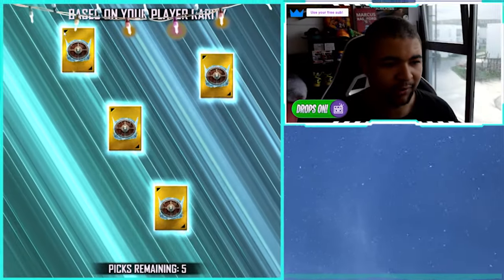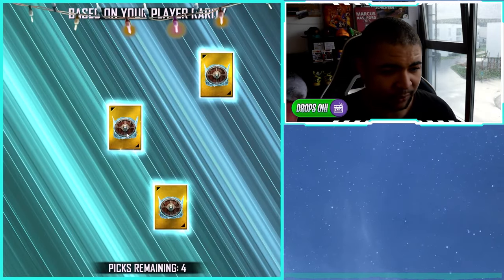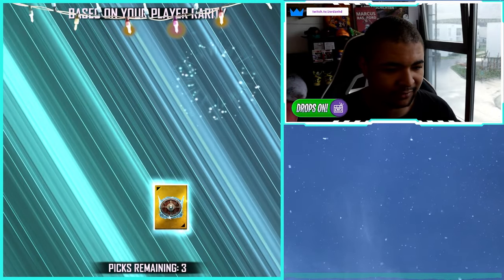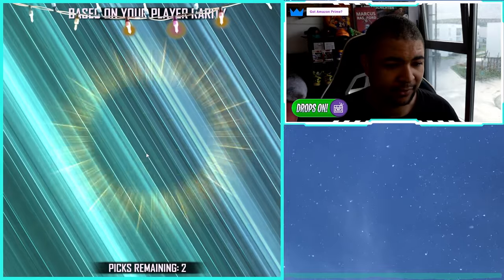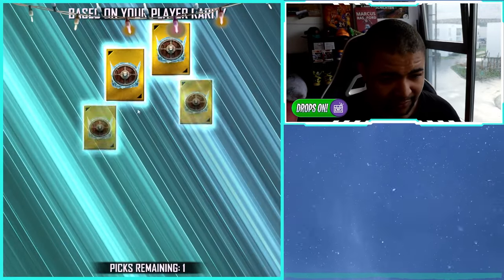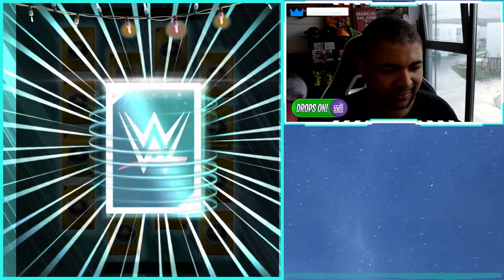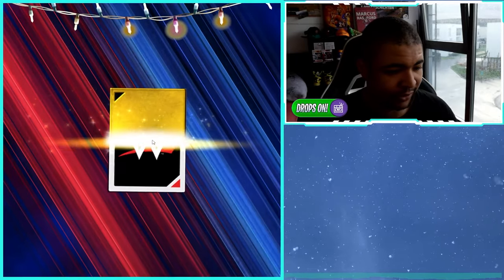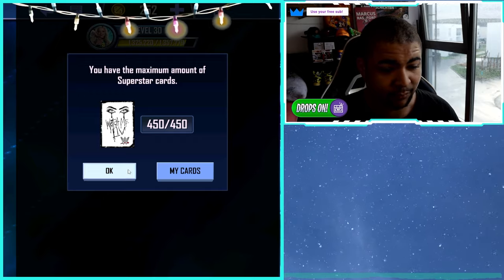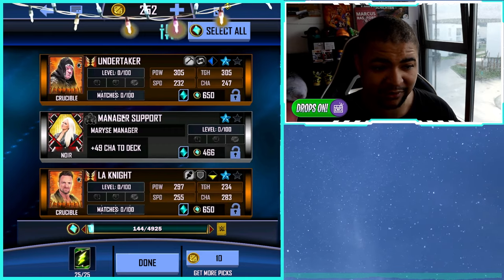Now we're going to the RDP picks to see if we can get a pool. We're guaranteed one because we've got five RDP picks and four cards left on the board. The first is a Tundra Undertaker, second is Manager Maurice, third is a Tundra LA Knight, and the fifth is the pool. We hit a Fortification — not too shabby — and the fifth pick is Baruch Tundra, very good fodder.